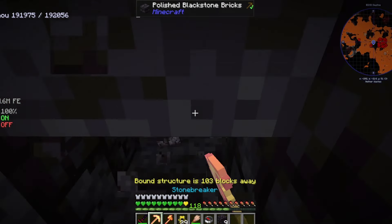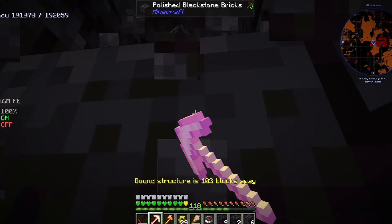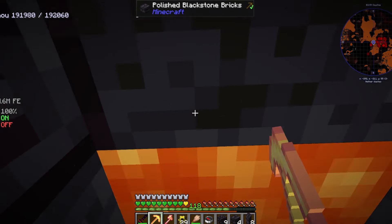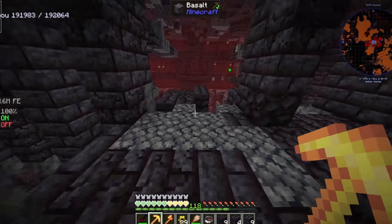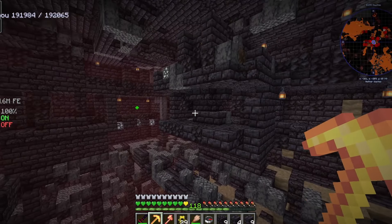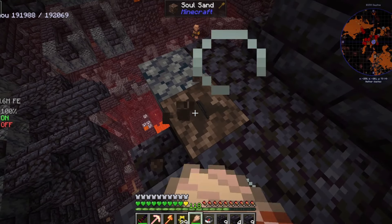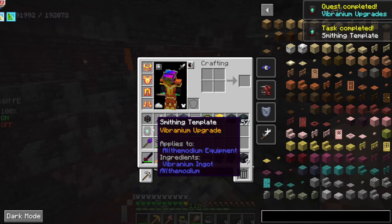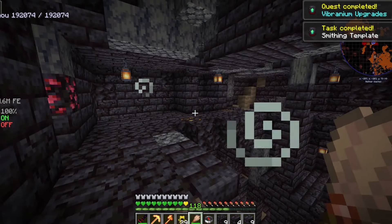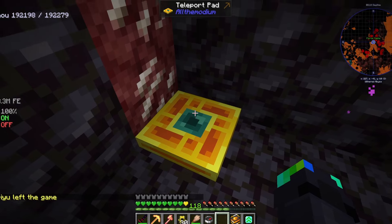Okay, I literally have nothing to fear right now — this is a Bastion. I can't believe I stumbled that hard. I don't want to use my miner tool just in case I break this suspicious soul sand. I found it! All I need is one and then — now we have ourselves the Smithing Tablet for Vibranium!